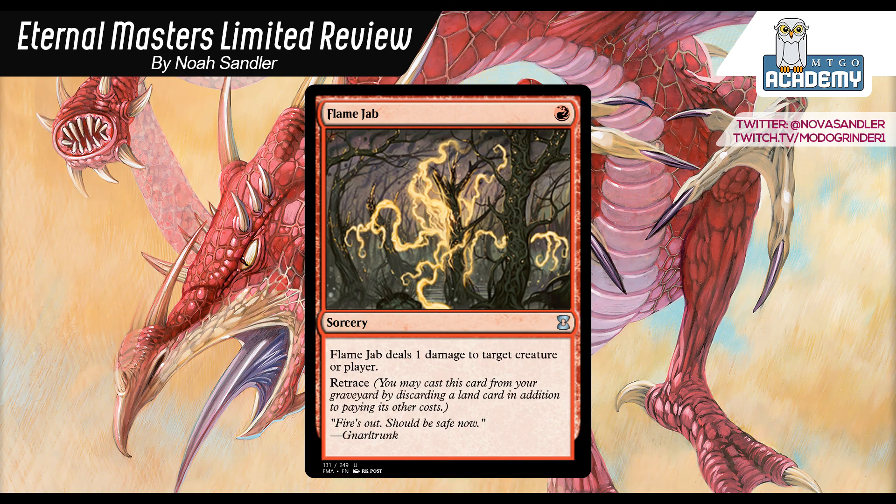Flame Jab: 1 red sorcery, deals 1 damage to target creature or player, and has retrace — you can discard a land card and pay its mana cost to cast it from your graveyard as many times as you want for as many lands and mana as you have. On its own it's a pretty solid card: if your opponent has 1-toughness creatures you trade 1-for-1, and it gives you the option throughout the game to turn extra lands into removal spells or start going face if you get your opponent low. It's amazing with Burning Vengeance — just really broken with that card. If you have Burning Vengeance, Flame Jab is probably just about the best card in the format once you have a Vengeance out. Until you get a Vengeance, I think the card is good but probably about on par with Firebolt, maybe slightly weaker. I'm going to give it a B.